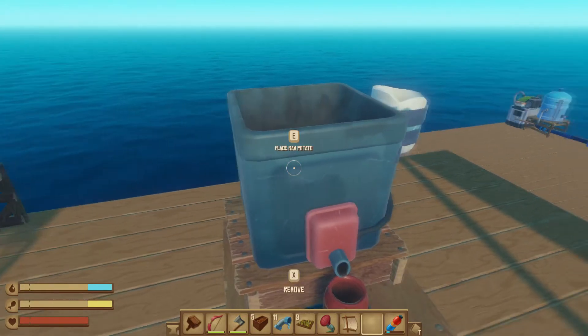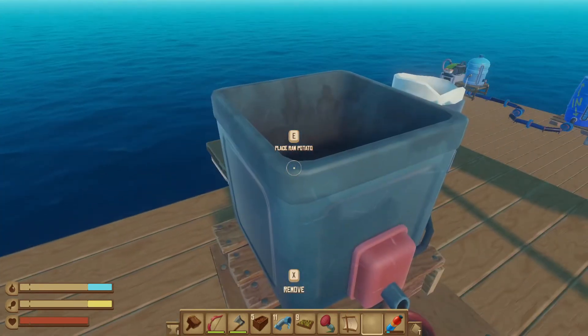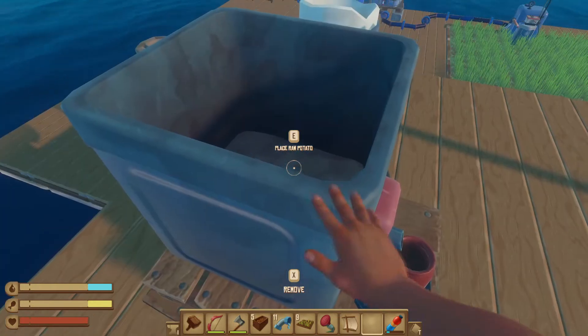I got my fuel tank there. To use the refiner, you need to put organic material in it — that means any fish, potatoes, any food. I'm pretty sure any food can go in here, so you just load it up.